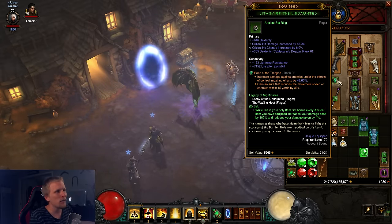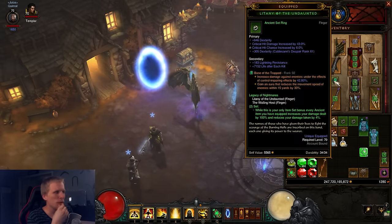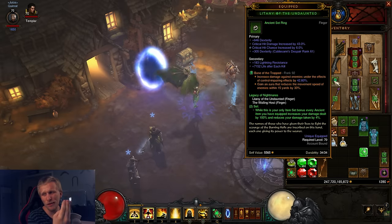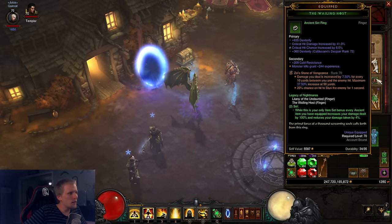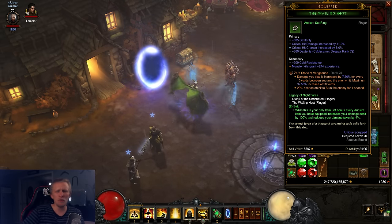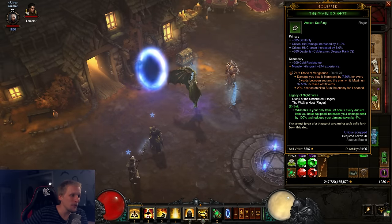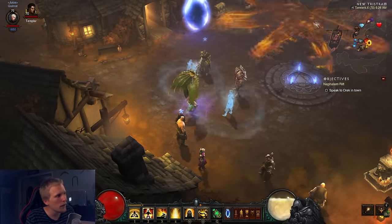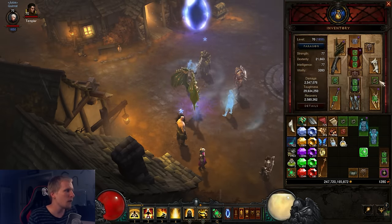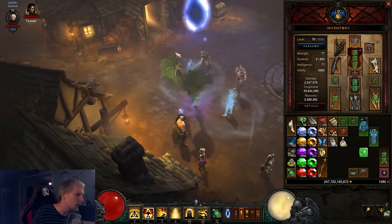For rings, you pretty much just want straight up damage rolls — just make sure they're ancient. The best possible rolls would be crit/crit/cooldown or crit/crit/area damage. As far as Legendary Gems go, we've been over Bane of the Trapped and Boon of the Hoarder. We're also using Zei's Stone of Vengeance — damage dealt is increased by 7.5% for every 10 yards between you and the enemy, maximum 37.5% at 50 yards. You can easily hit 50 yards with Wave of Light, and these two gems work really well together.